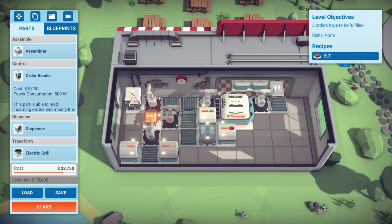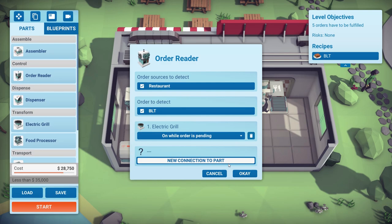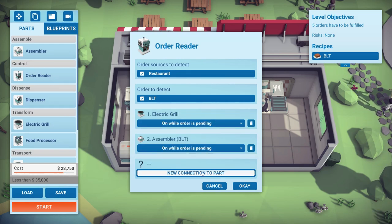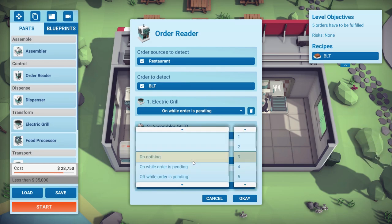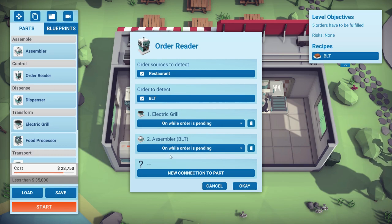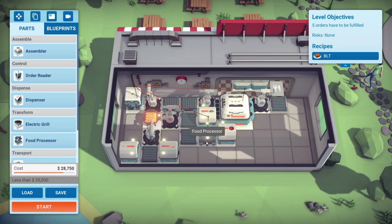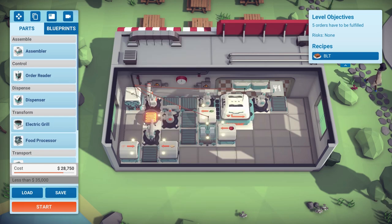Now we get our order reader in. When someone orders a BLT, we switch the grill on while the order is pending. We do the same for the assembler. The food processor also uses power, so we switch that on while order is pending too. Interestingly, you can connect the order reader to robot arms and even to bits of conveyor belt. So now when there are no orders, the food processor, grill, and assembler are all switched off. We add a second order reader to control dispensing: when someone orders a BLT, dispense one lettuce, one tomato, one bacon strip, and perform the bread dispense twice to get two bread slices.